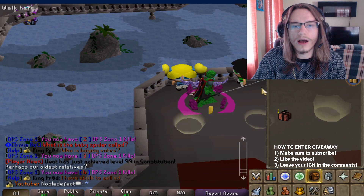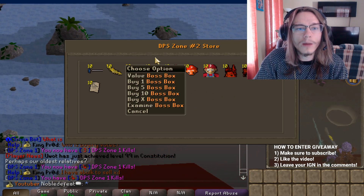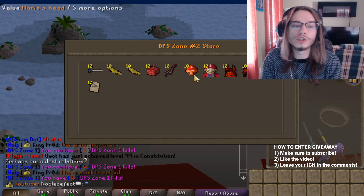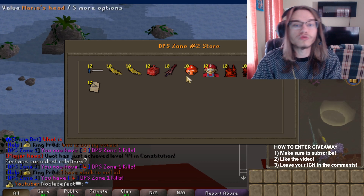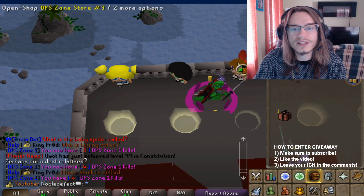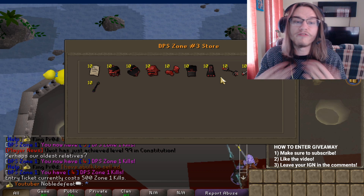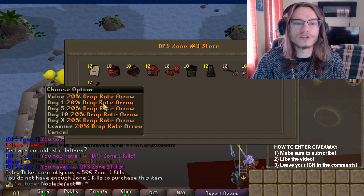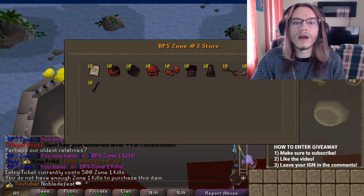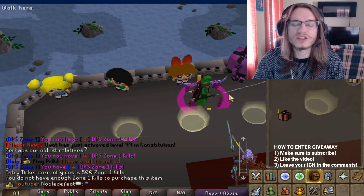Moving into Zone 2, you can already see there's a drastic upgrade — you can get the Mario Head and the Mario Jr. pet, which are drop rate pets. You can also get boss boxes, which are absolutely insane. In Zone 3 you begin to get Void gear, which is super good on the server. You can also get a drop rate arrow and start upgrading into the Ruby items.